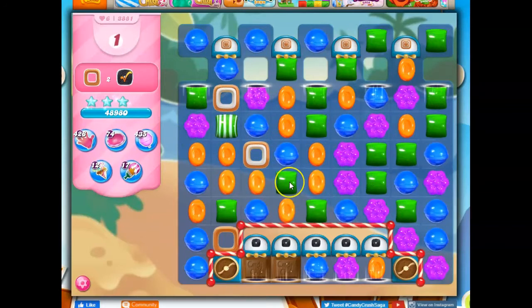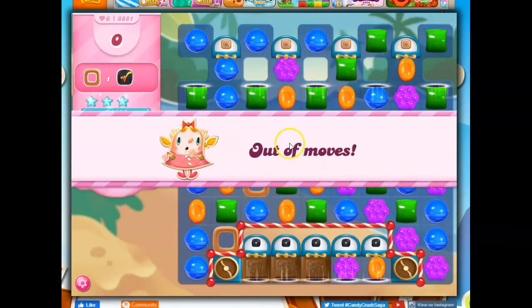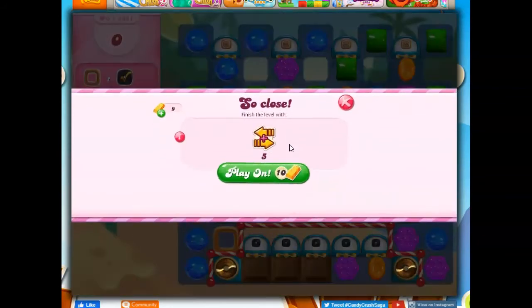I see where I can take out one definitely, or this way or this way. I may have just missed this, but we've only got four colors on the board, so the opportunity for cascading is strong. I like this, but I think I prefer this one. Too late now to see which one would have proved more fruitful.